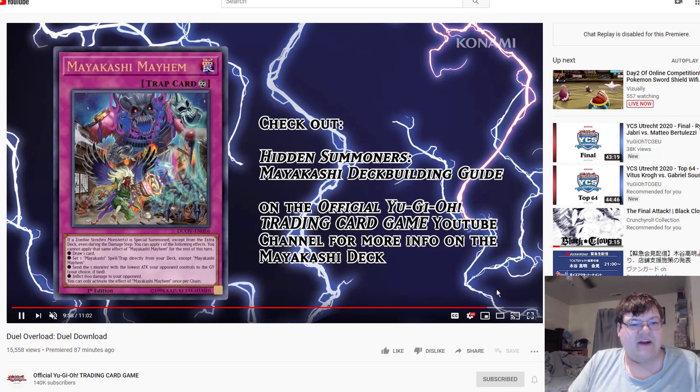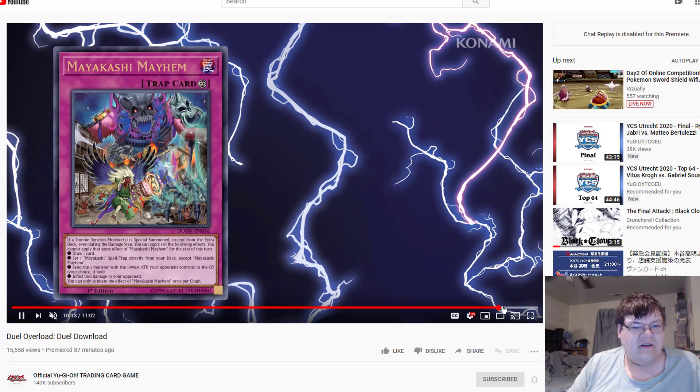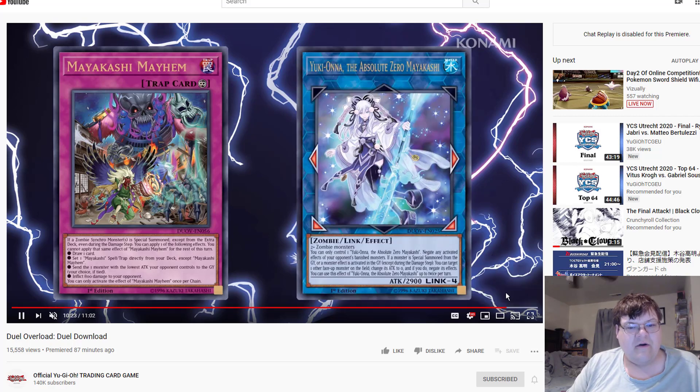My Akashi Mayhem: if a zombie monster is special summoned, except from the Extra Deck, even during the damage step, you can apply one of the following effects — draw a card, send one My Akashi spell or trap card directly from your deck to the graveyard, send one monster with the lowest attack your opponent controls to the graveyard, or inflict 800 damage to your opponent. This card is actually really good. 'Draw a card' — I'm down to give this some serious consideration.